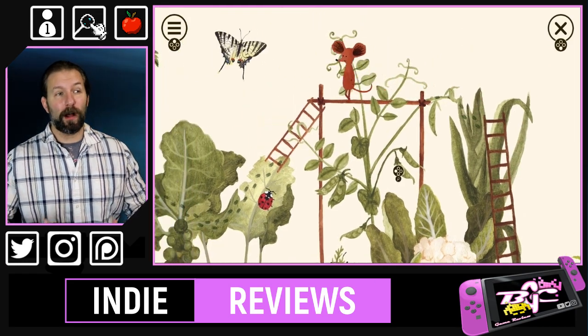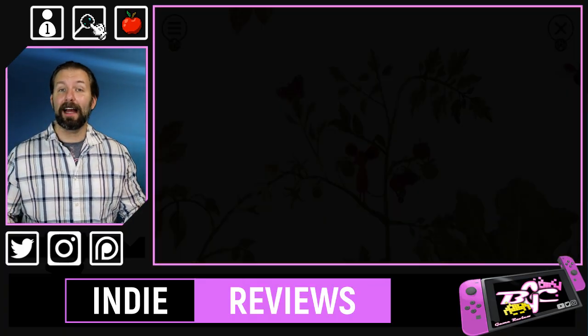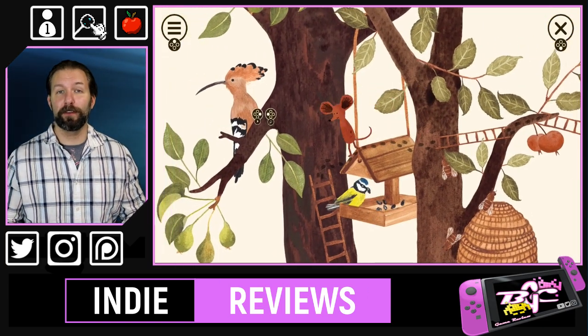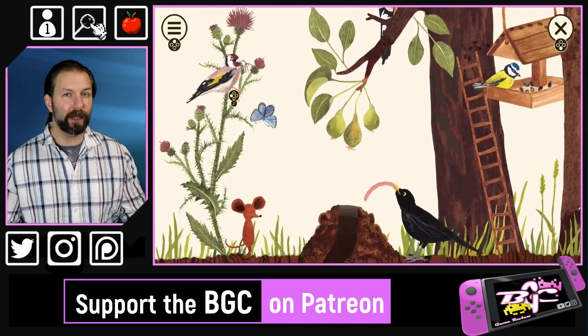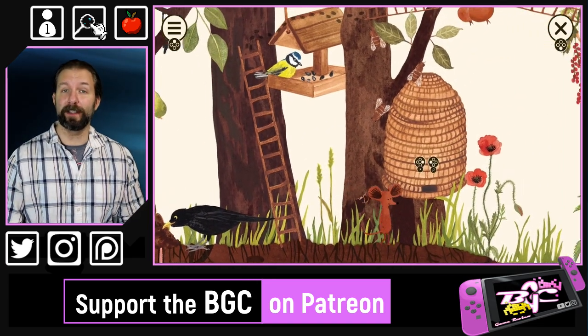Immediately upon starting the game, we're offered one of four explorable areas that can be explored at any time in any order. There is no locking or completion necessary to play any of the game's sections. Likewise, all of the identifiable plants and animals have already had their encyclopedia entries filled out, and that is accessible from the very beginning of the game.